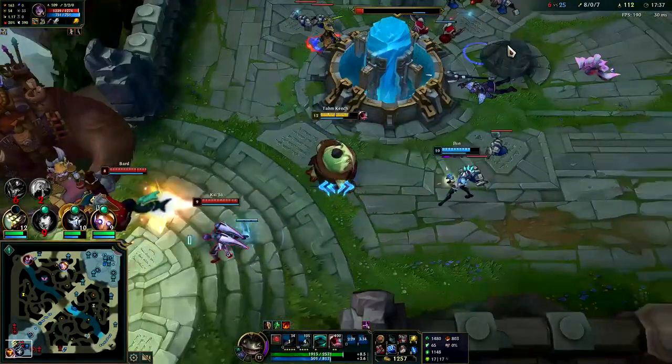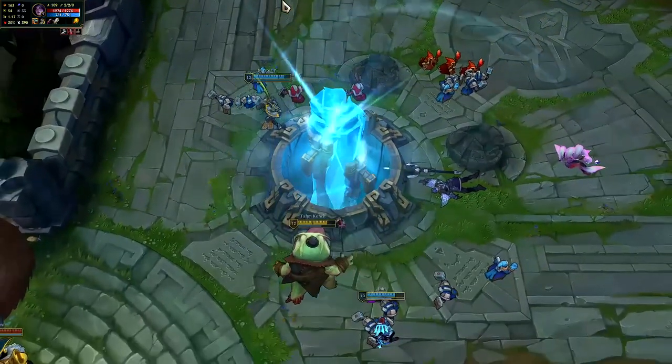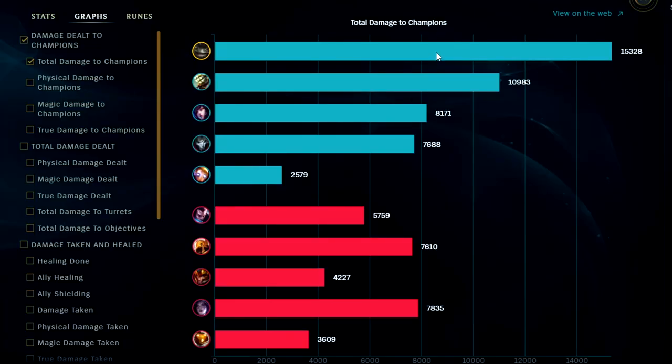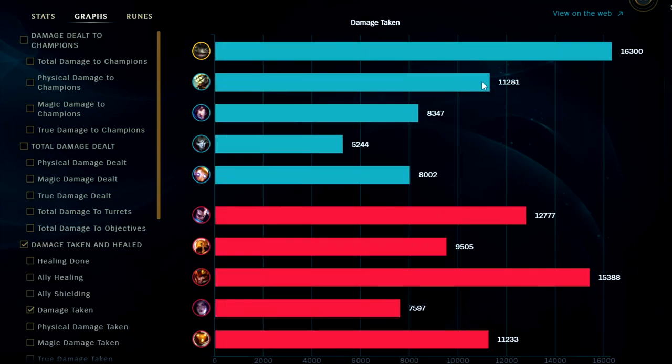Anyways guys, if you enjoyed this Tahm Kench top lane commentary guide, don't forget to like, comment, and subscribe. My name is Keen6, thank you for watching and I'll catch you guys next time. Damage dealt to champions — we were actually the highest, which is kind of shocking. Was not expecting that. Damage taken — a lot of times it's the jungler since I think that counts damage taken from monsters — but we had the highest damage taken.